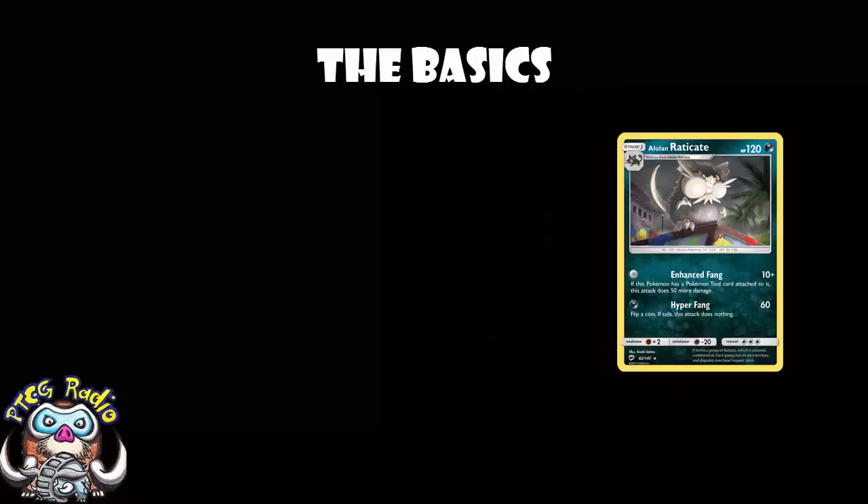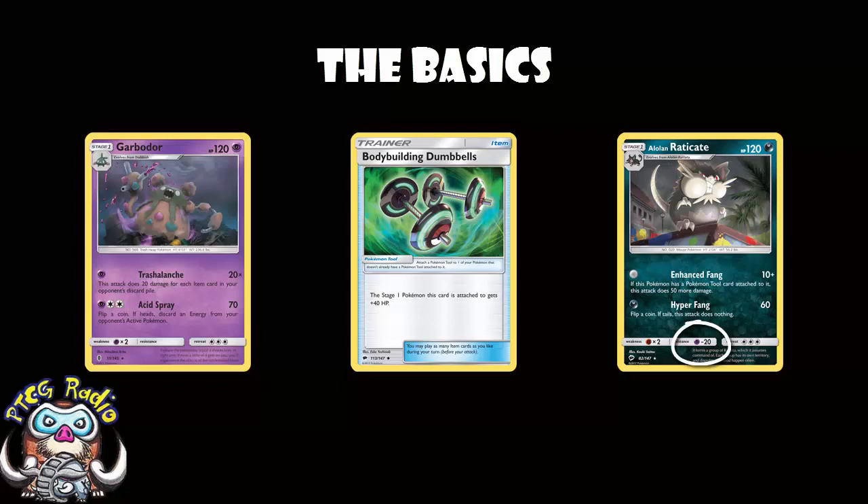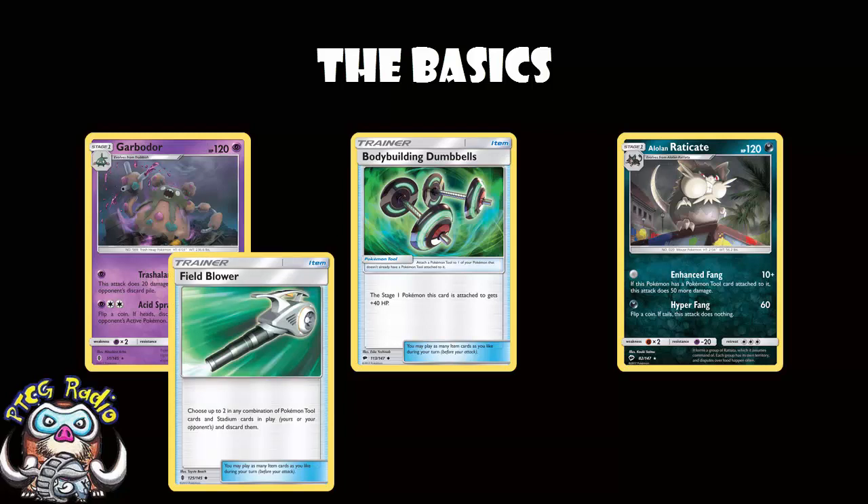Looking at the basics here, 120 HP is low. It's one of the worst things about the deck that your main attacker only has 120 HP. But don't forget that you can use Bodybuilding Dumbbells to put this up to 160, which makes it slightly less embarrassing. You've got a resistance to Psychic here, so against Psychic attackers like Garbodor, you've got an effective HP of 180, which means you're going to need 9 items before Garbodor can get a 1-hit KO. Of course, they can use Field Blower to get rid of Bodybuilding Dumbbells, which will both lower your HP to 120 and put another item card in the discard pile, so that Trashvalanche does a little bit more damage.